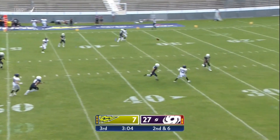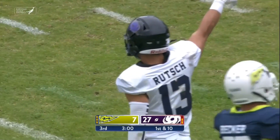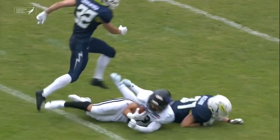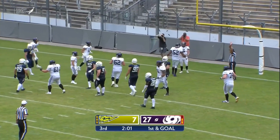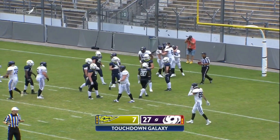Sullivan on second and six throws over the middle — a big grab, big big grab there by Ruch. Sullivan just made it look so easy. Then a handoff to Amul, and that was just way too easy, fooling everybody on the defense with that run.